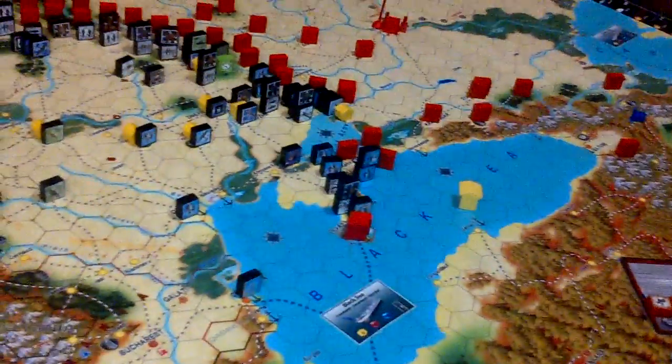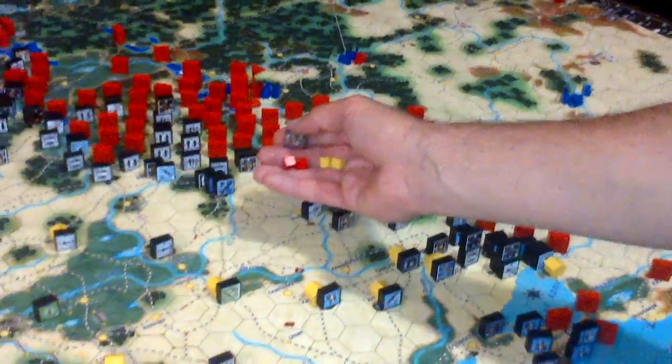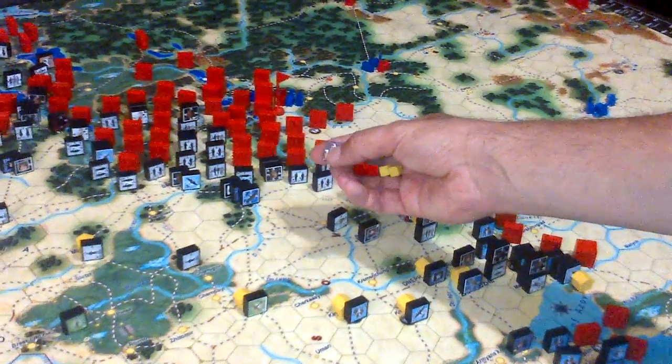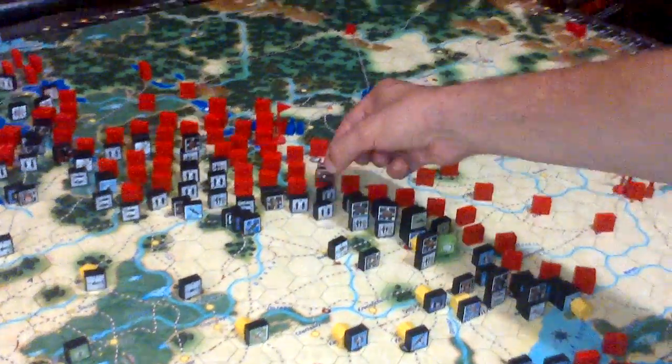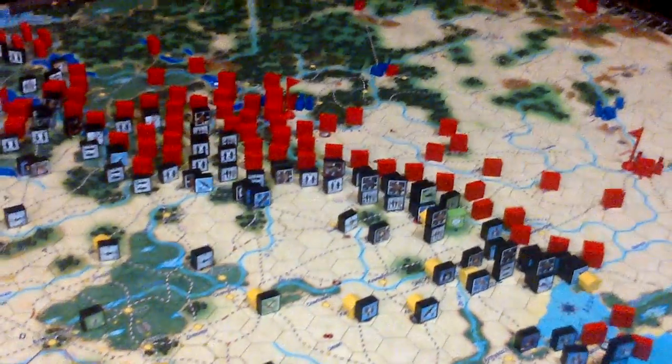Then I want to repair the SS armor unit. Being an armor unit means it needs red and yellow production points. As the step 4 I want to reach is white, it costs double, so those points are spent.